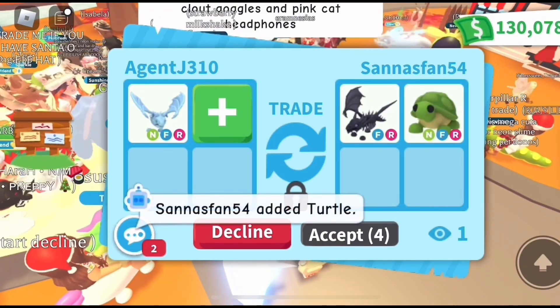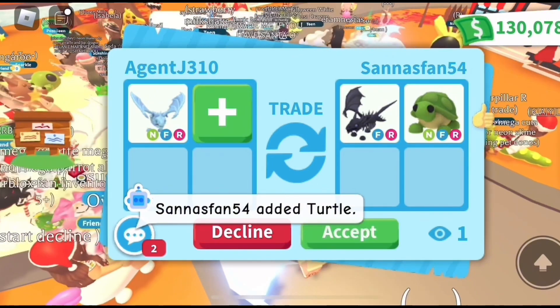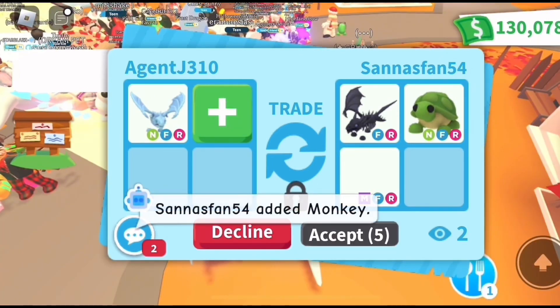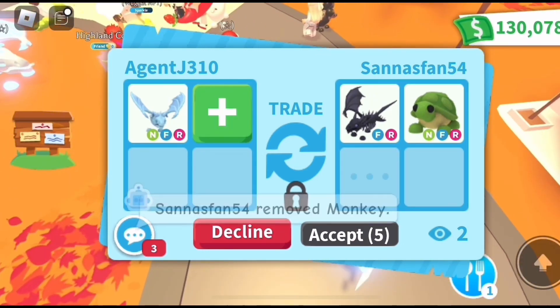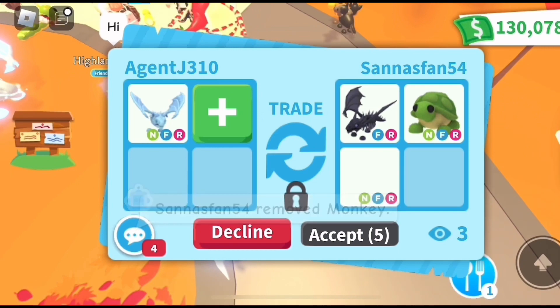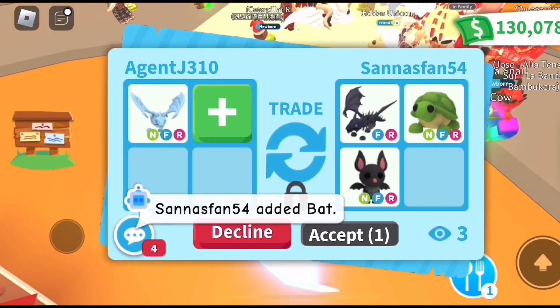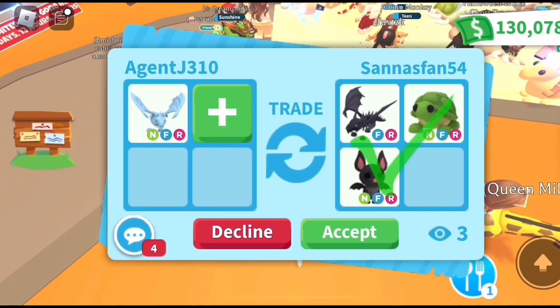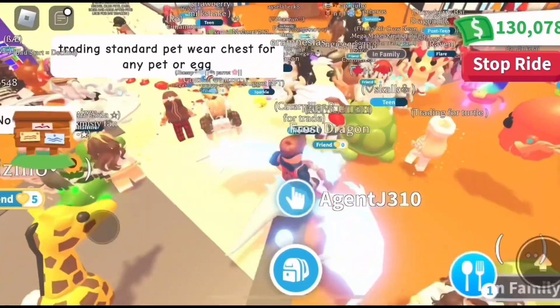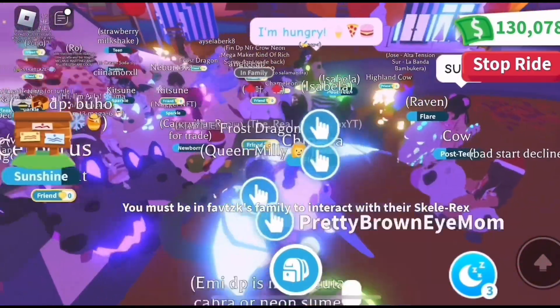First offer for the neon fly ride frost dragon is a shadow dragon and a neon fly ride turtle — really good offer. Let's see if they add anything else. A mega fly ride monkey — that makes it a little bit better. They swapped it out for a neon bat, which is not nearly as good. It's a good offer but I think I want to pass. I think we can get a little bit more than this.